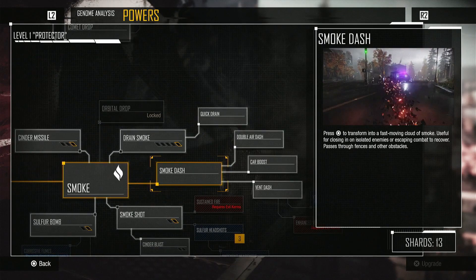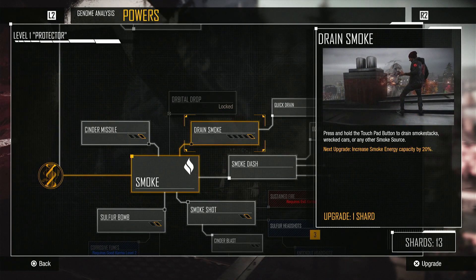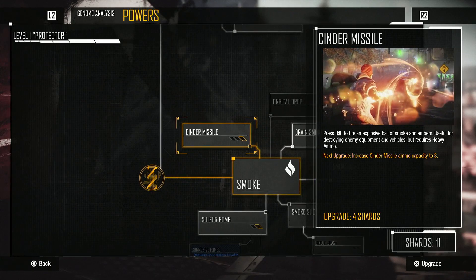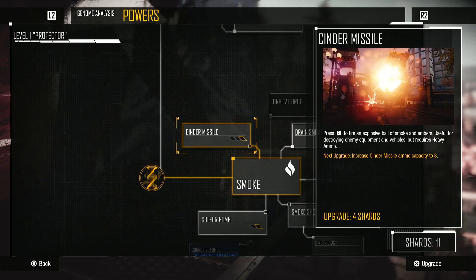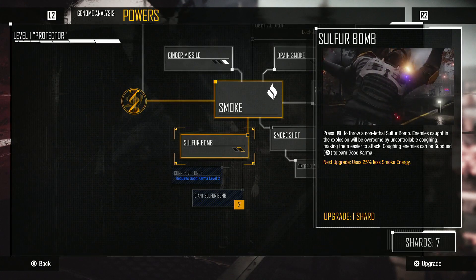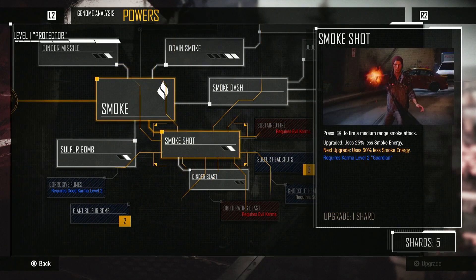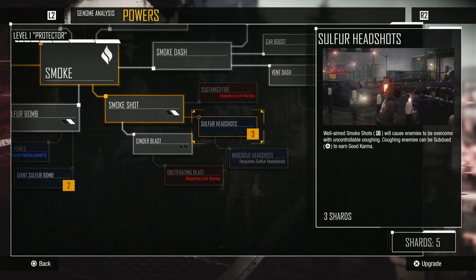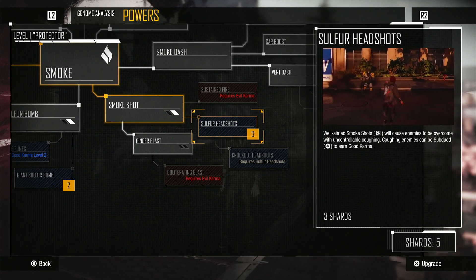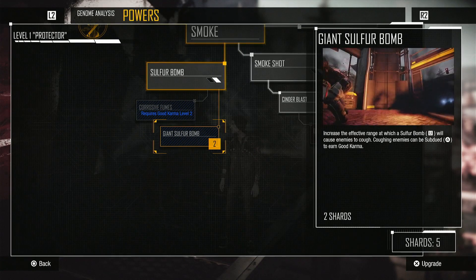It will help me move around faster instead of running around on my two little legs. Let's add it to my smoke drain — I want to increase my smoke capacity, so I'm going to upgrade that one. I got 11 points. Cinder missiles: my capacity will be three missiles. I can use 25% less smoke energy when I use the sulfur bomb. Let's reduce the energy. Smoke shot will cause enemies to overcome with uncontrollable coughing — coughing enemies can be subdued. And increase the effective range at which a sulfur bomb will cause enemies to cough.